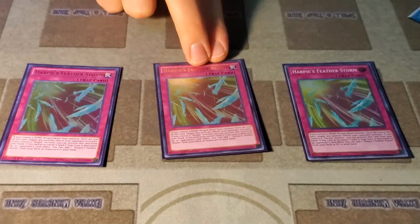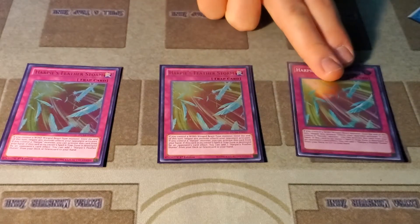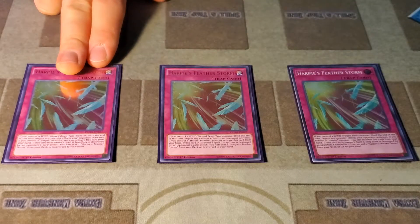Three Feather Storm. This is the best card in Yu-Gi-Oh. The only downside is that it's only a hand trap if you have a Harpy monster, and obviously nobody's going to play any Harpy monsters. But stopping your opponent from being able to use monster effects — that's good in any format, any deck, because every deck uses monster effects.